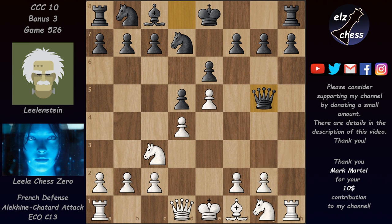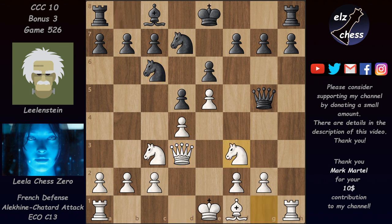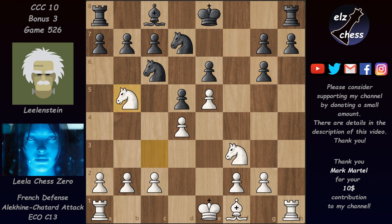Korshnoi took this pawn on g5 against Kasparov, and Kasparov continued with queen d3. After knight c6 he played knight f3, Korshnoi played queen g6, and even though they exchanged queens, Kasparov played very strongly — he played knight b7, threatening c7, and eventually managed to win.